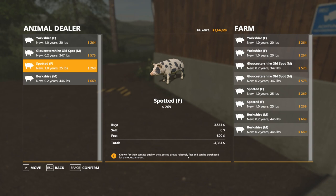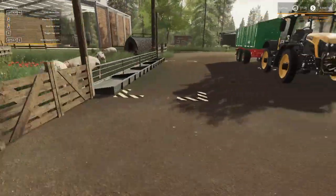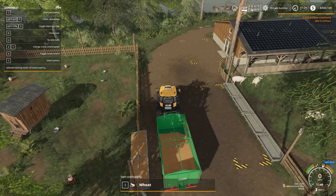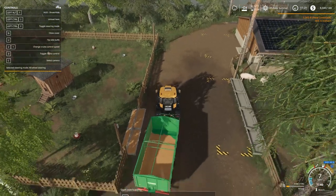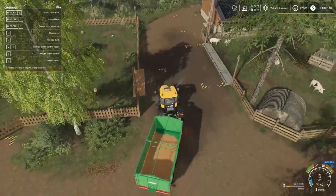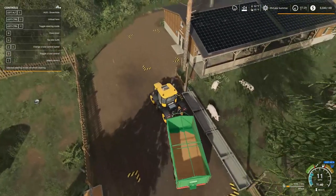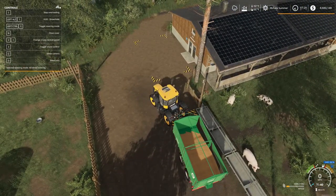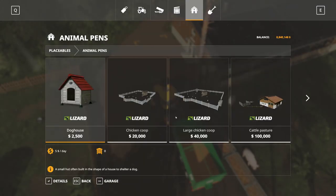I'm not sure if I should be reading these stats or not, so we'll just go ahead and buy them, confirm, and put them in the pen. They can have some of this wheat. I'll give them some pig food and check their stats to see exactly what they're doing. I'll give them some wheat also — and I probably should give them water. Let's go ahead and grab a water pump.